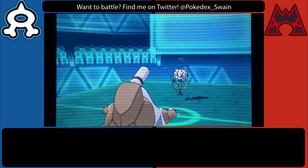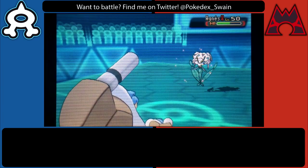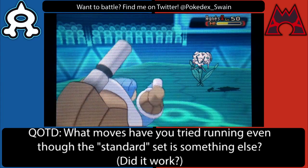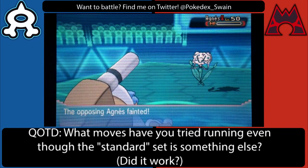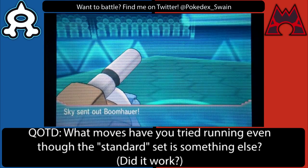I've been trying out Water Pulse over Scald lately on Mega Blastoise. Typically Scald is the more optimal option just because a burn is more useful overall than Confusion. But right here the Confusion hax helps me out a lot because I'm able to pay him back for burning my Pangoro.